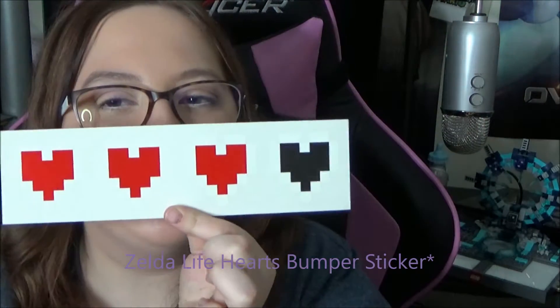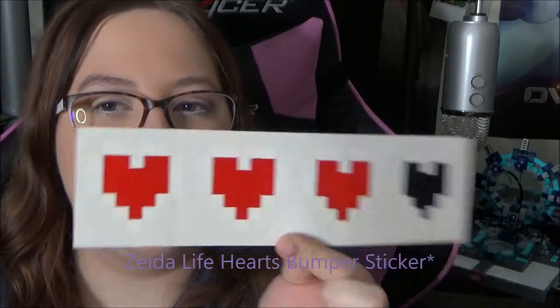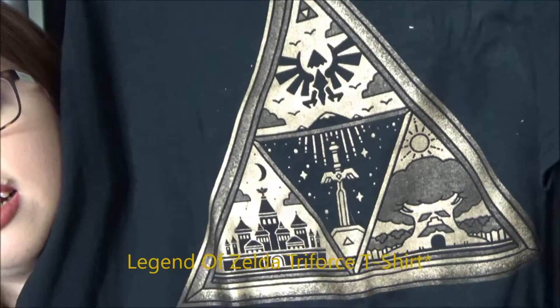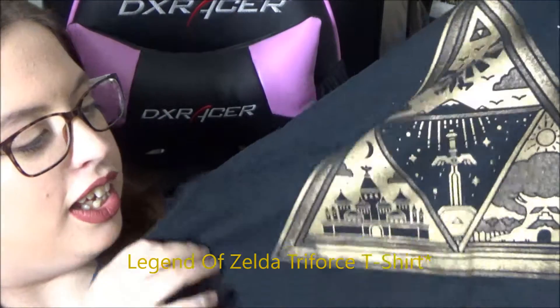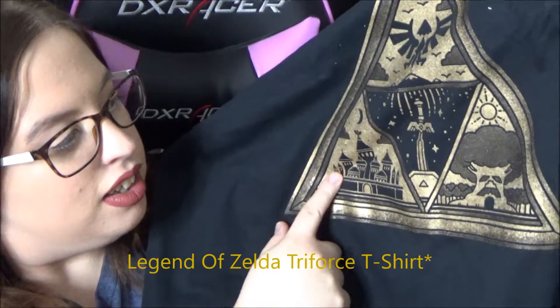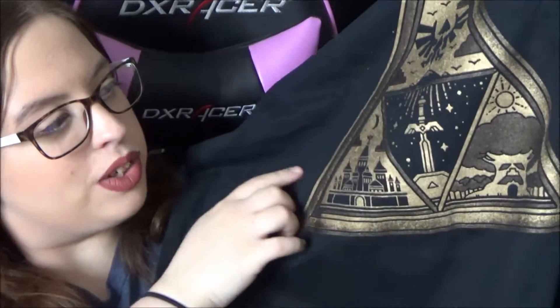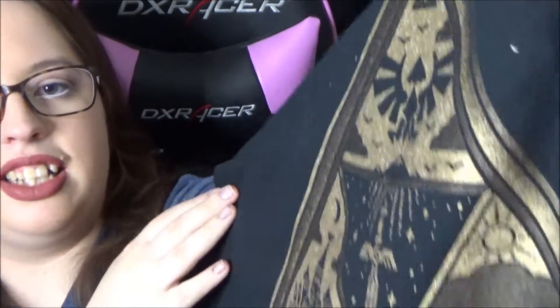And the last thing is the t-shirt. It's got little hearts — like your health is going down. It looks like the Triforce, and you've got like the castle, tree, sword, and the little Triforce thing. It's like this glittery gold, and that's really cute.